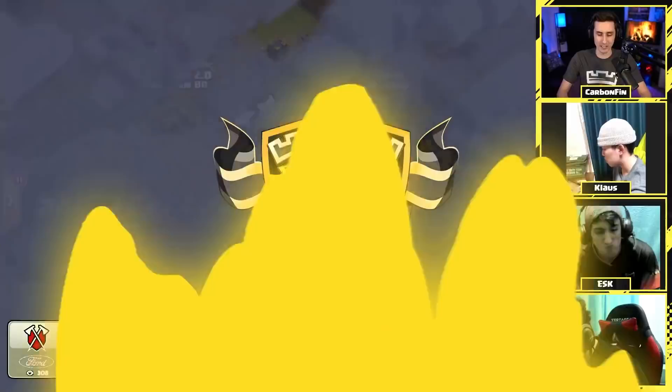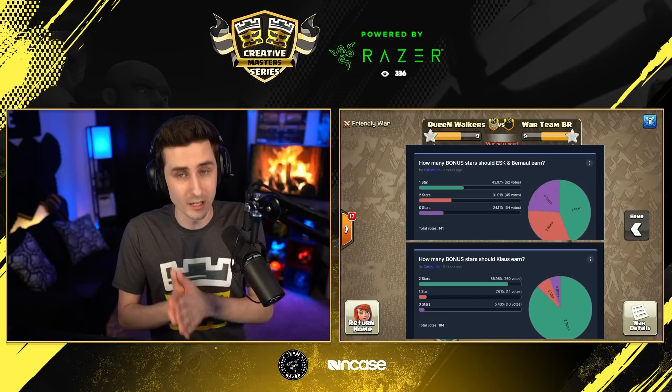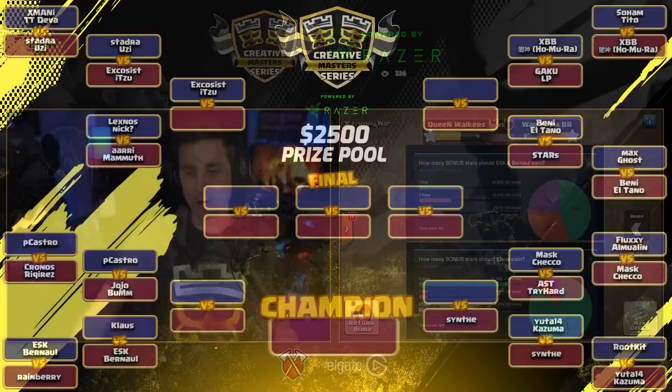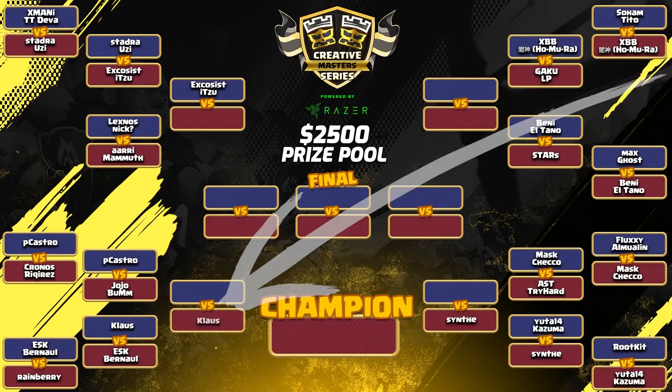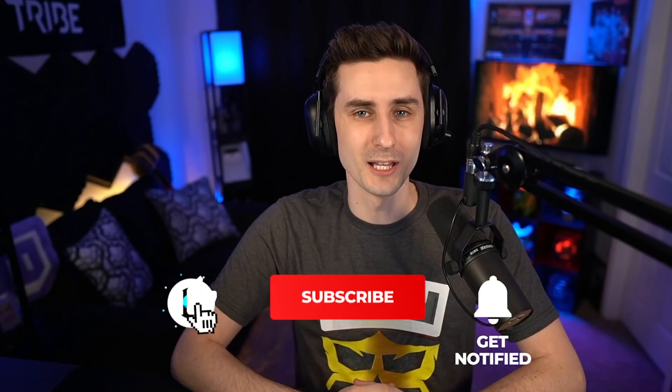The war ends — final result nine to nine on stars. Going to the voting, Klaus gets two bonus stars but ESK and Bernal receive only one bonus star from the majority vote. Klaus gets two, ESK and Bernal get one — Klaus advances to the next round. He'll be waiting for the winner of P. Castro and Yo-Yo. Hopefully you enjoyed today's video — hit the like button, subscribe, and check out the Creative Master Series playlist to see all the other matches. See you next time!